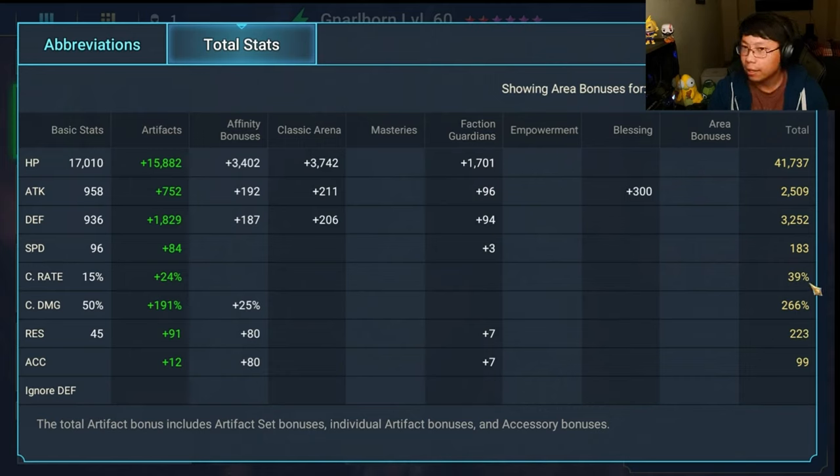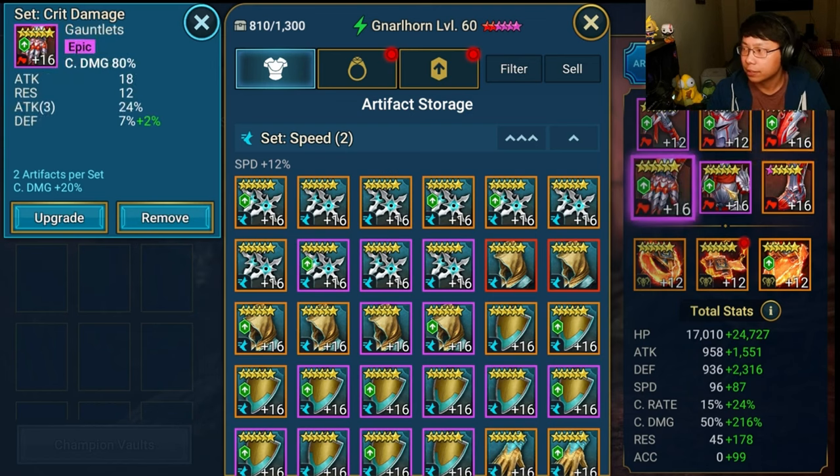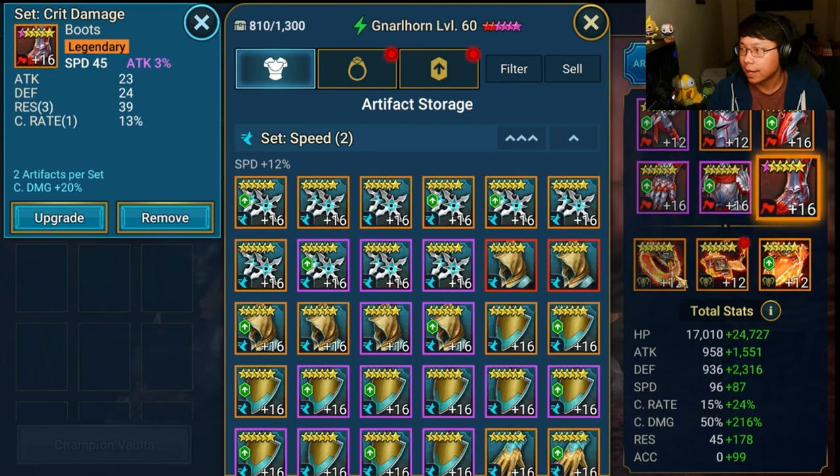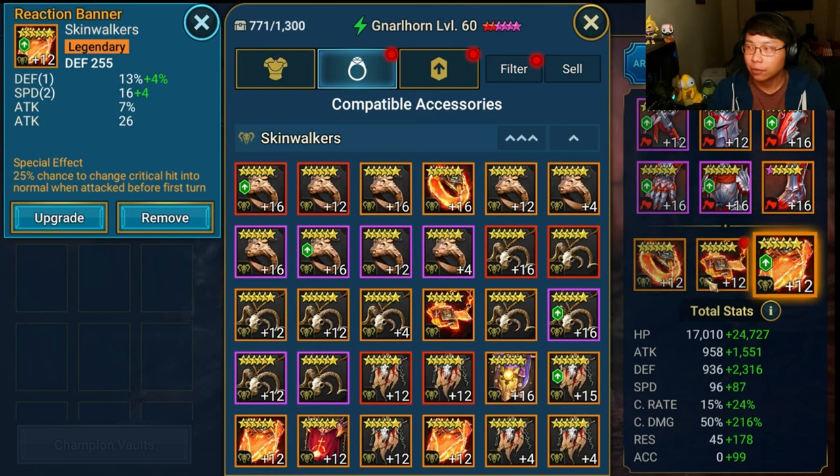Blessed champion shade counter reduction per attack: Gnarlhorn decreases by 2, Paragon decreases by 3, Coldheart decreases by 4 — relative to blessing level. For Gnarlhorn's build: no masteries. The most important stat is 183 speed, and he needs to have the highest crit damage on the team. Put him in triple Reaction — Biohack mentioned this is beneficial because Gnarlhorn needs to survive the first hit, either by being tanky enough with HP and defense or with the Reaction set.